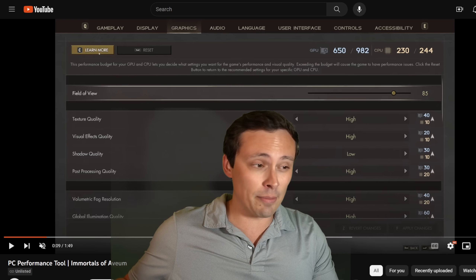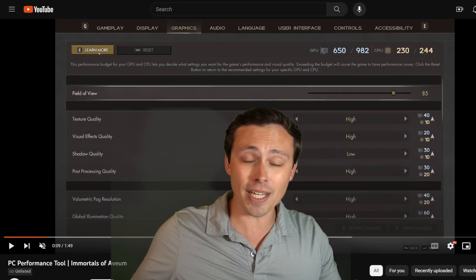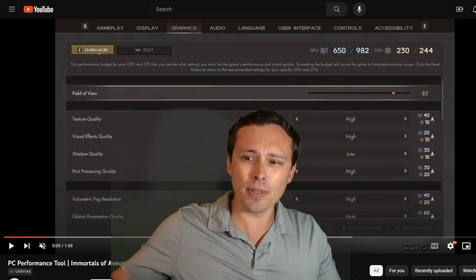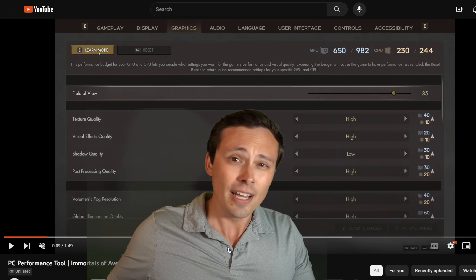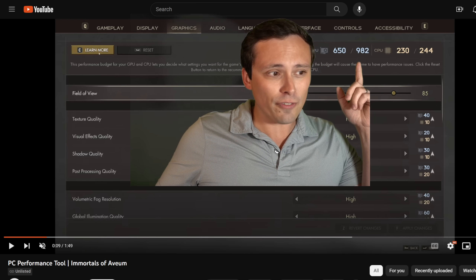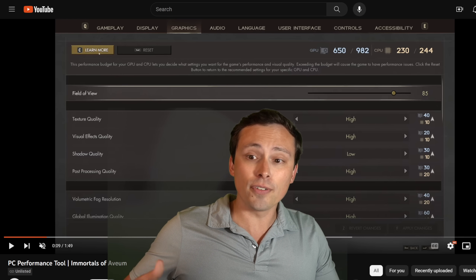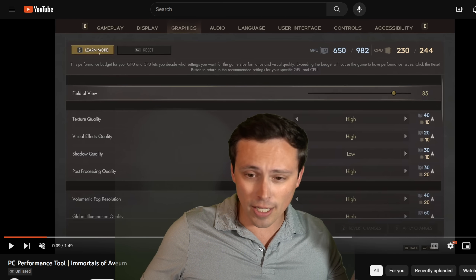I'm definitely planning on benchmarking this game when it comes out — both as one of the first big third-party Unreal Engine 5 games and the first one delivering on the full feature set. They said it'll scan not only the hardware you have but the programs you're running in the background. They don't give an actual frame rate target for staying within budget, but they say exceeding the budget causes performance hits, and staying well below it gives you further frame rate — with the best balance being just slightly below those performance budgets.